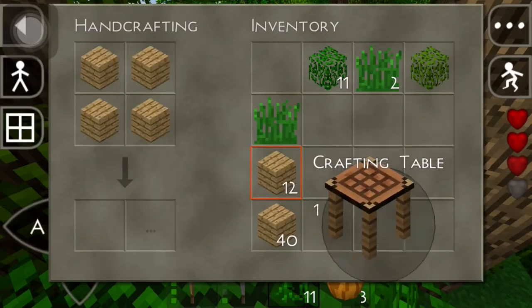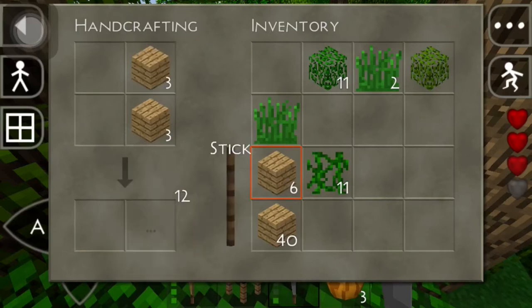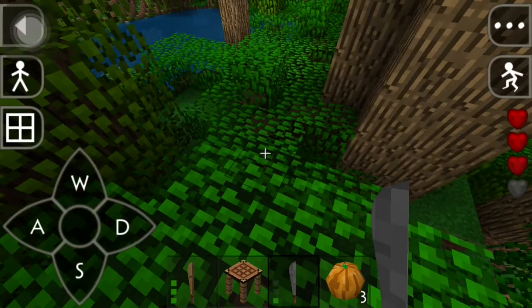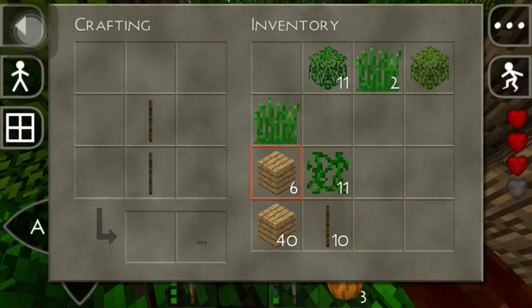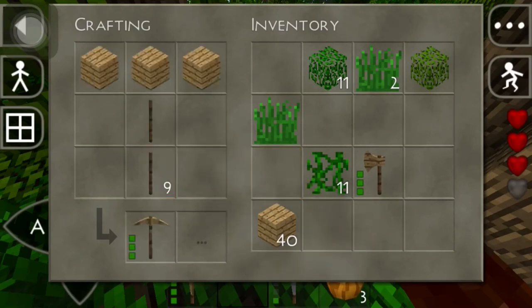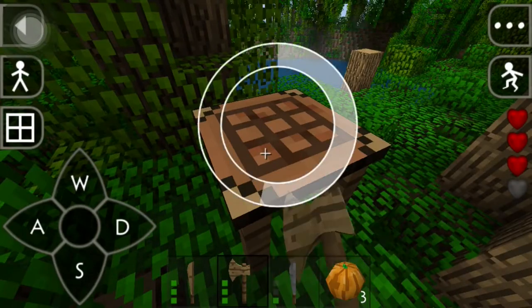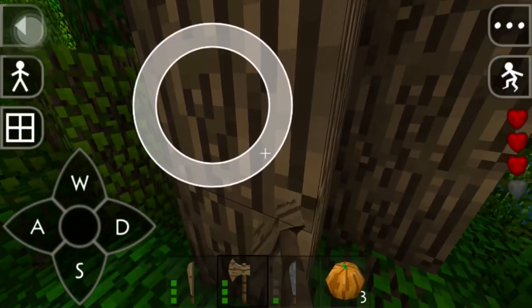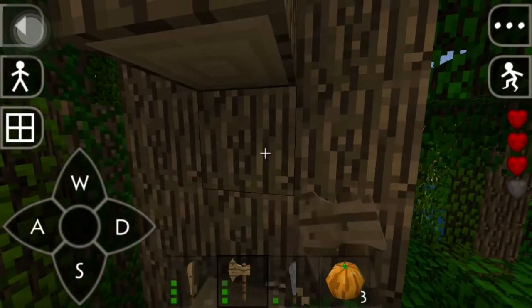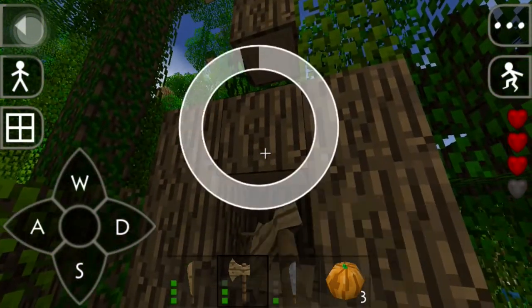They got a crafting table — not a bench, a table. Need some sticks. We might have to sleep up here tonight because I don't think we're gonna make it down there with all that craziness in the world. We did take on the tiger and the lion already, so that's good — we managed to survive that. But once you die, that's it, game over.